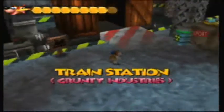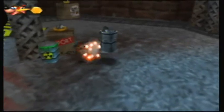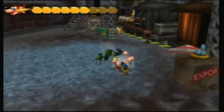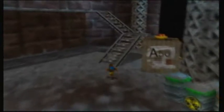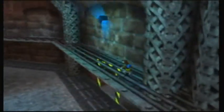Here we are — Grunty Industries. Watch out for these barrels here because some of them will actually spew out toxic gas at you when you destroy them. That toxic gas is really damaging — makes your air drop very, very fast, and then eventually your energy. Basically it kills you in seconds if you just stand still. Actually, it follows you around; if you want to get out of it, you just jump.